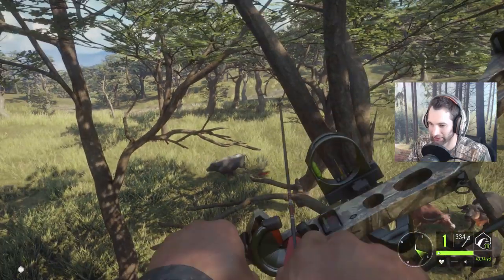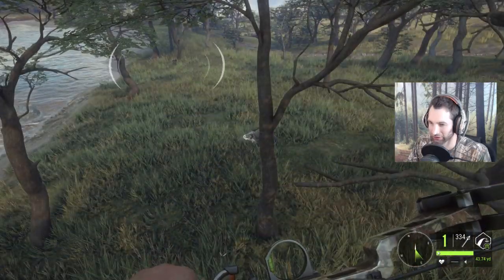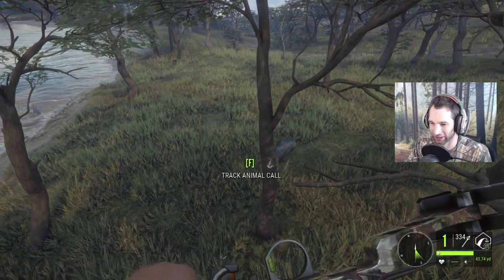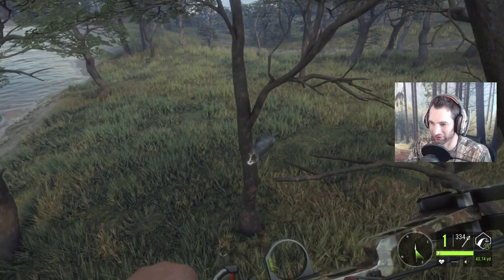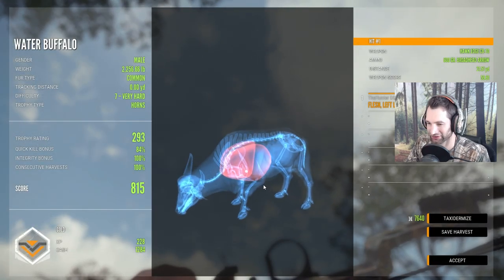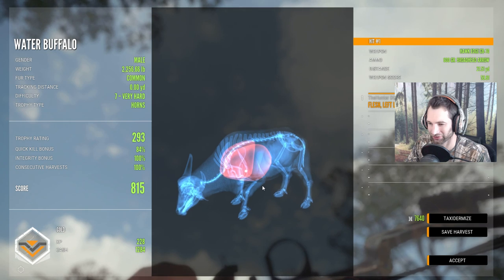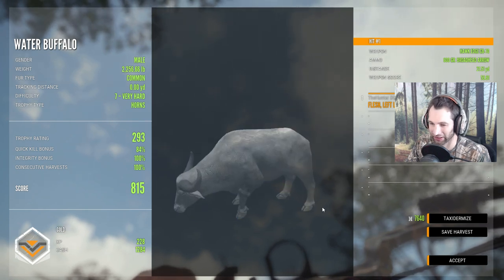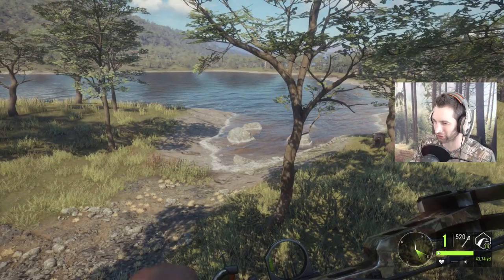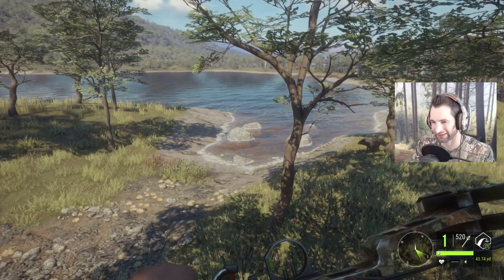Trying for a heart shot. That was a very delayed reaction, but it should still have been double lung — and it was a double lung shot. We didn't miss the heart by much, just a little too far back. Still a really good shot at 84%, and we ended up with a gold out of that. Not bad. Now that we're done being sidetracked by the water buffalo, let's get back to the hunt.